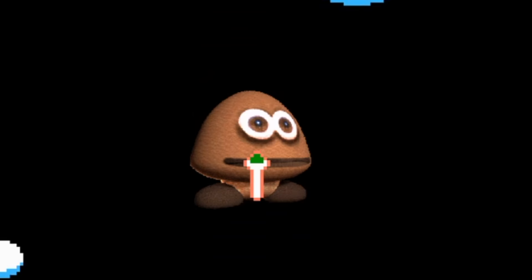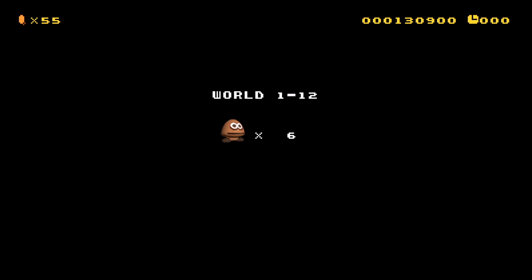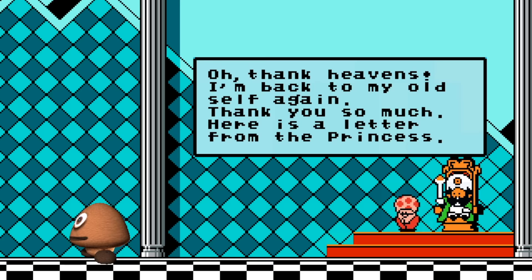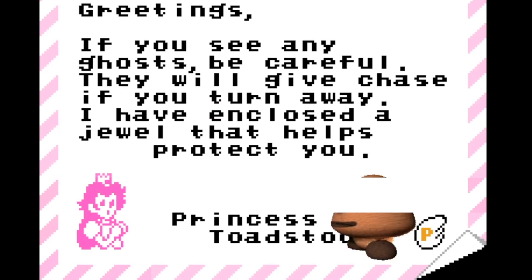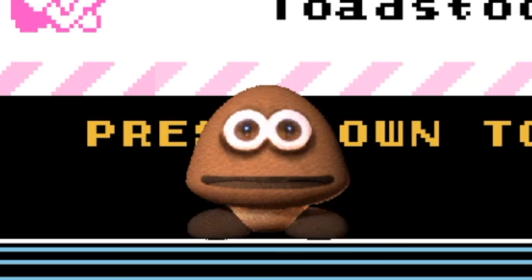That's awesome! This is amazing! I love it — the Cursed Goomba with the magic wand is just too good. Oh, thank heavens — I'm back to my old self again! Thank you so much! Here's a letter from the princess: Bruh! If you see any ghost be careful — they will give chase if you turn away! Press down and go to World 2! He can make him dance — looks like he's foot tapping!